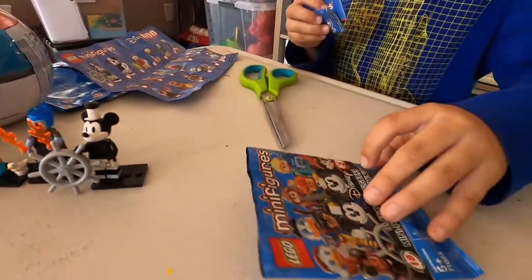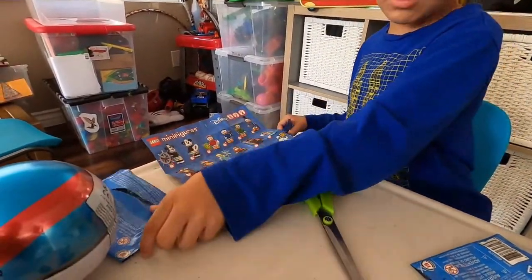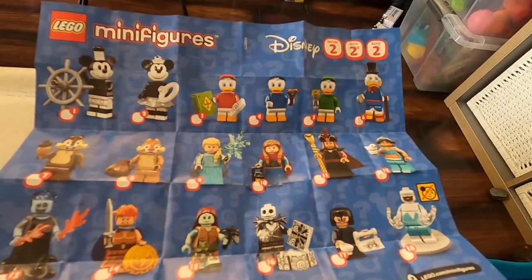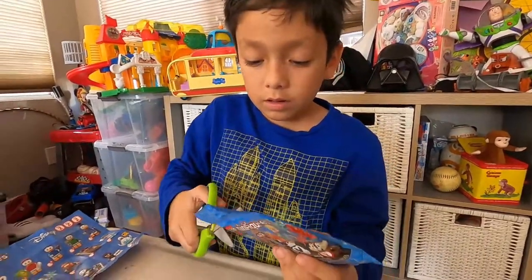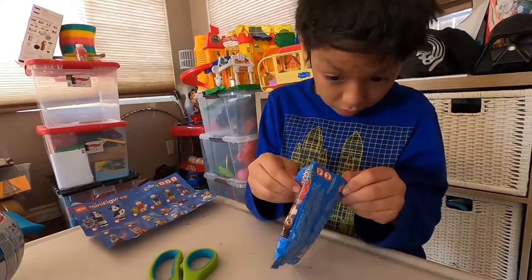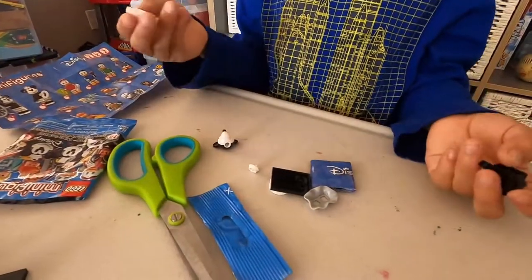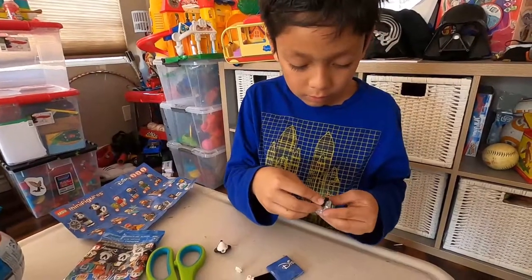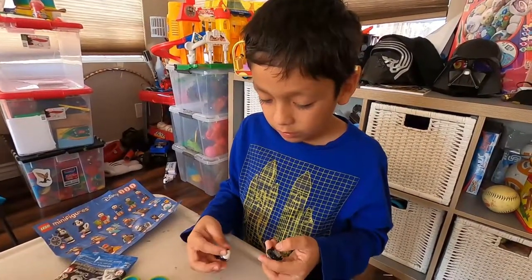Since these bags keep giving us the same instructions, they're going to be trash because we already have one. These are all the ones you can collect. Let's keep going — here's the last one. Let's see what we'll get. Oh, that's cool — Minnie Mouse! Oh nice, now we got matching! Put her together just like that, put the head on like this.